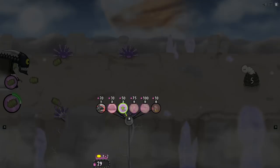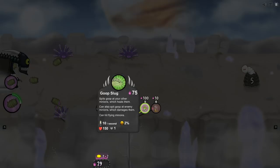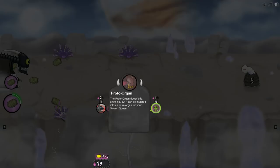The zapper is a flying jellyfish thing that shoots lightning bolts out of its tentacles — it's kind of scary. If the enemy is using a lot of those, you may want a waddle rocket, basically a kamikaze bug with an explosive tip — a surface-to-air missile. We've got goop slugs as the supporting cast, and then the proto-organ which offers upgrades to the queen herself.